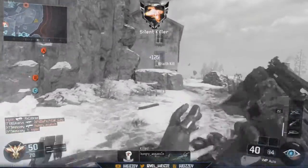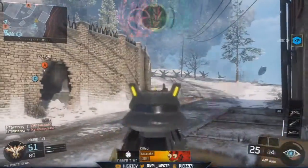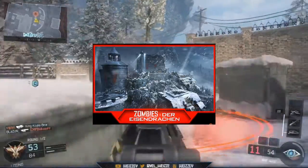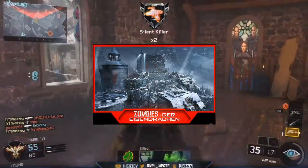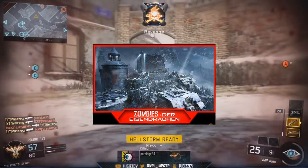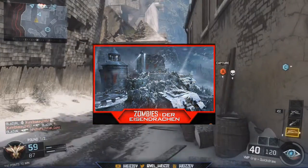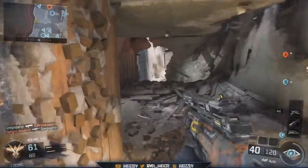The final thing to talk about is the new zombies map. The zombie series is very popular within Black Ops 3 — we already have Shadows of Evil — and now I believe it's continuing with a new map. It looks a lot like World at War or The Giant zombies map. It reminds me of Call of the Dead from Black Ops 1 zombies, and it's really going back to that creepy sort of feel.